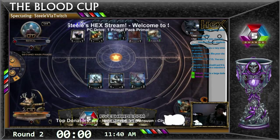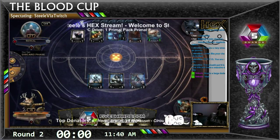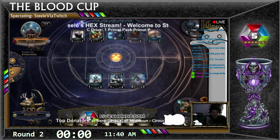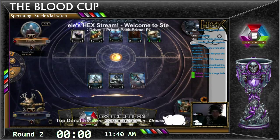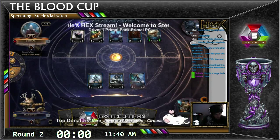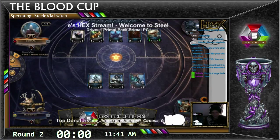Alright, that is time in the round. We're going to continue casting this game. But if you are still playing your game, that is the sign to go into end-of-match procedures — go to your five extra turns. Call a judge if you need to. If you have not already reported your results, go do so.